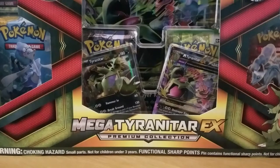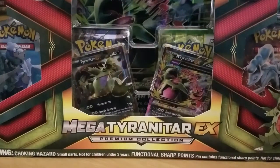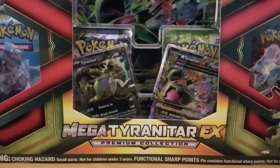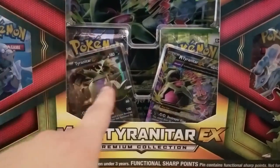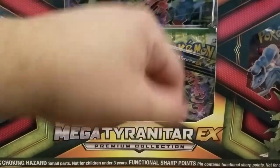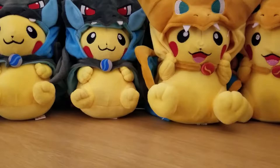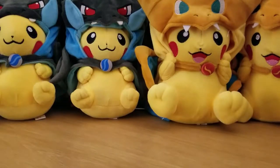Here we are with a collection I've had sitting on my shelf for about two and a half, three weeks now — the Mega Tyranitar EX Premium Collection. It's basically like every other one that's come out: you get two promo cards, six packs, a big card, and a coin. Let's crack right into it and see all the nice things it has to offer.